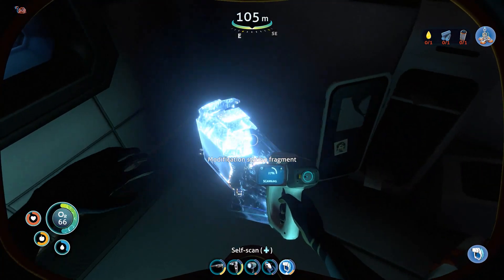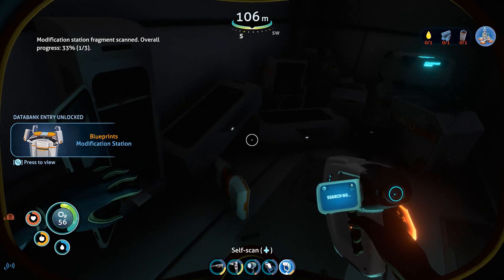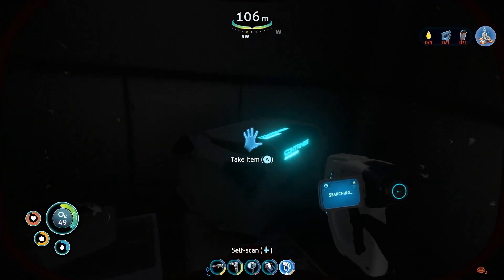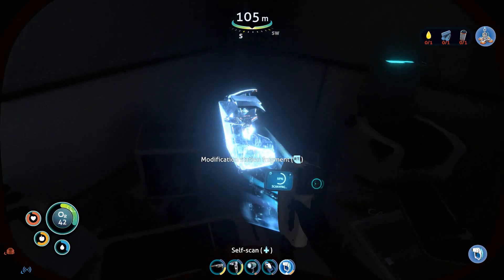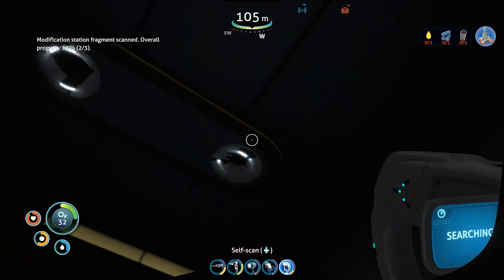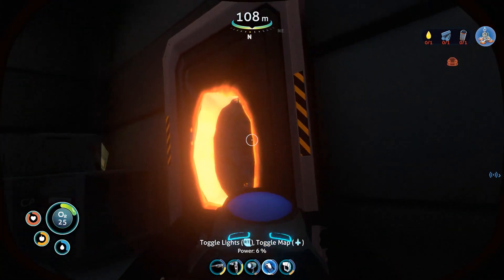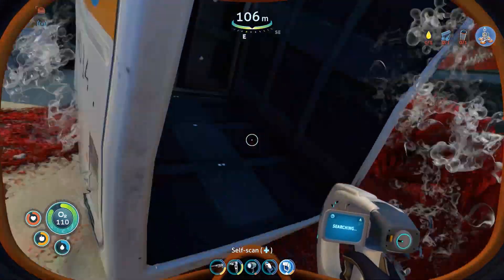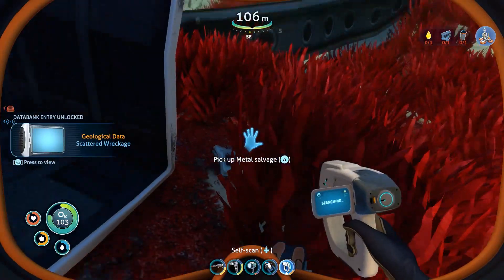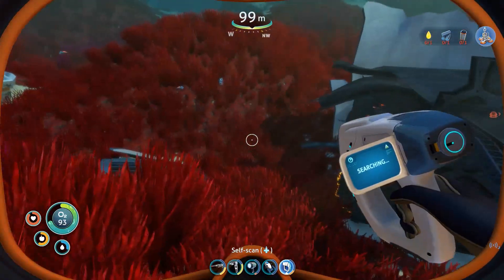We've got another little blueprint - we've got a modification station fragments in here, whatever the hell that is. Grab that - I don't really need this but I just grab it anyway just for the hell of it. We've got modification station fragments in here. Careful with my oxygen - 30 seconds, yeah it's time to bail. Nothing, faint metal salvage - I suppose I haven't scanned that yet, I'll just scan it. I will be reading up in a little while folks, don't worry.